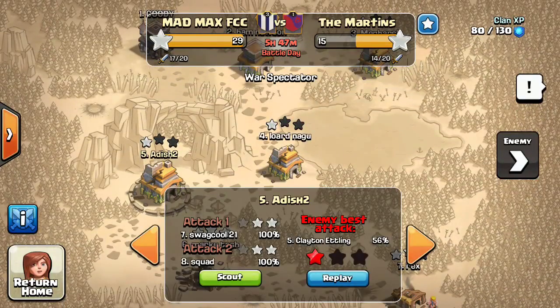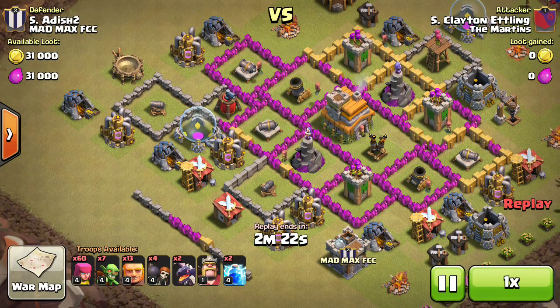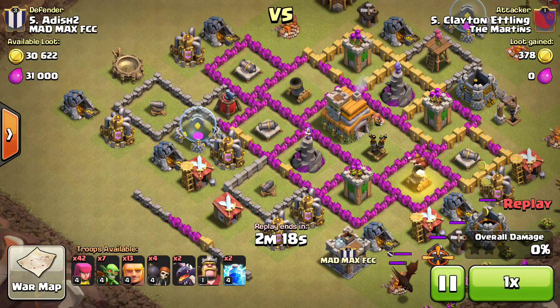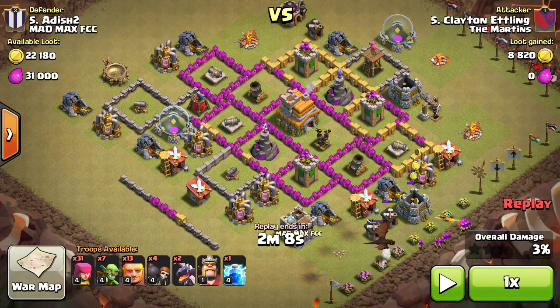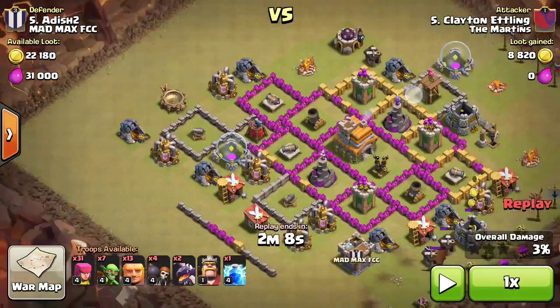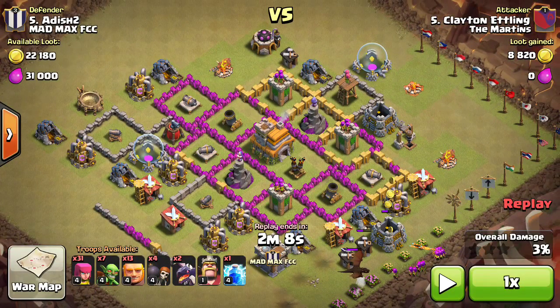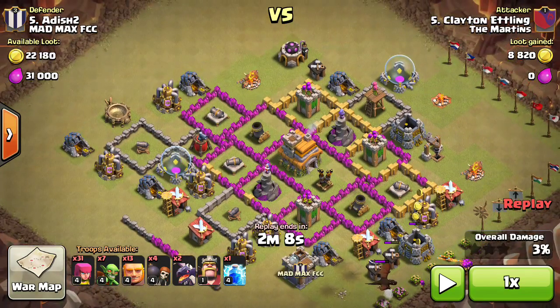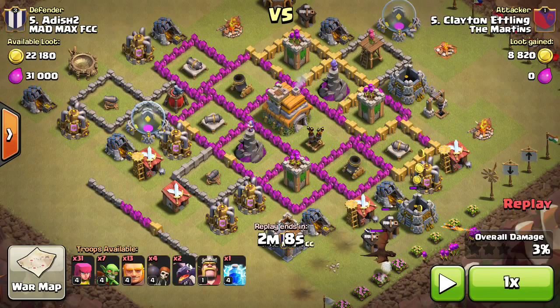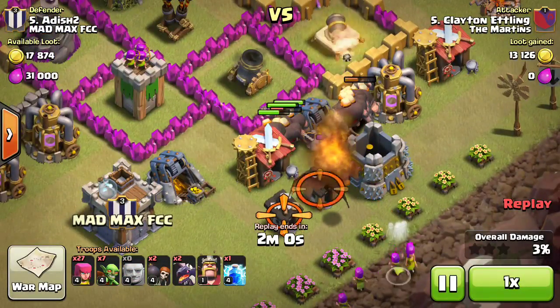Then there was this attack on me. He used two dragons, 13 giants. Sorry for the bad base layout and the level two walls — I had just finished upgrading to Town Hall 7 one hour before the war started, so I managed to just build my archer towers, cannon towers, and the drill. I think the dark elixir storage was also done by the time the war started. It was a makeshift base — my old Town Hall 6 compact base with enough compartments to make the giants go really far, and my air defense was well protected.